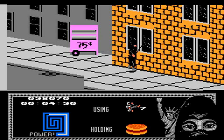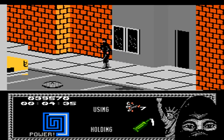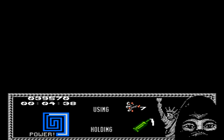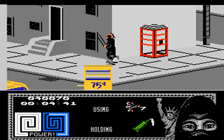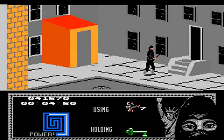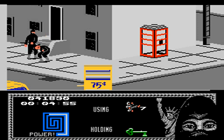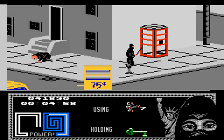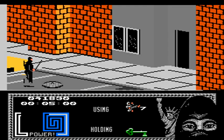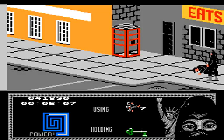Here we can pick up another hamburger — every time you pick one up, it actually gives you an extra life. Down here, pick up the bottle. We won't be able to do anything with it for a while, but it's a crucial item to complete the game. Inside here, we grab the key for this area. With the key in our possession, we have to go back to near the beginning of the level where there's another entrance we can go down to get to a sewer entrance. I'm not exactly sure how a key will unlock a manhole cover, but that's what we have to do.